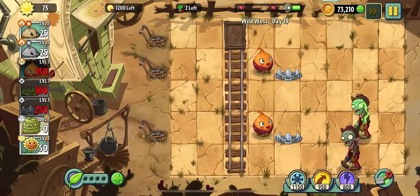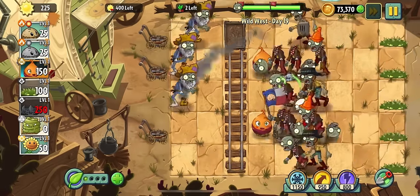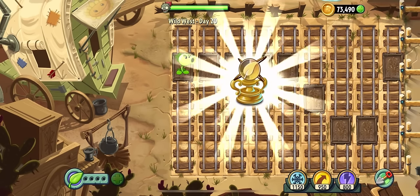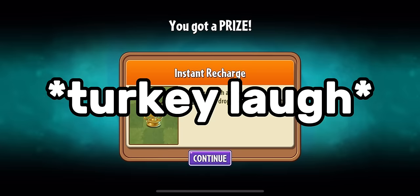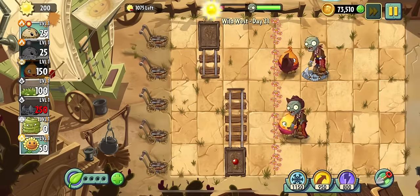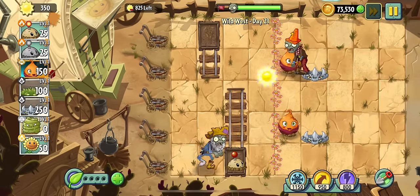Day nineteen we can't use potato mines again and can't spend more than 2000 sun, which isn't really a problem. Another weird level. How does a root party? They turn up! Day twenty-one is a don't-trample-the-flowers level, and I wasn't sure whether prospectors count, so I just put potato mines in the back to be safe.